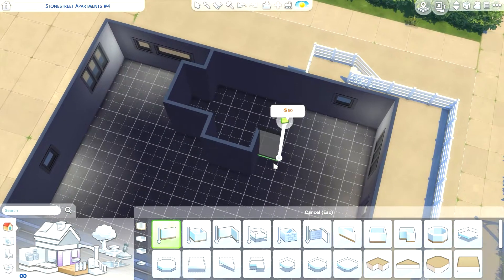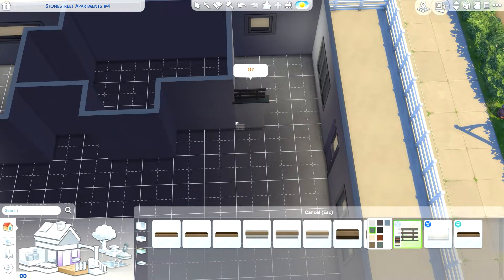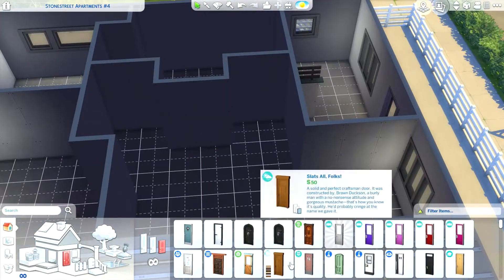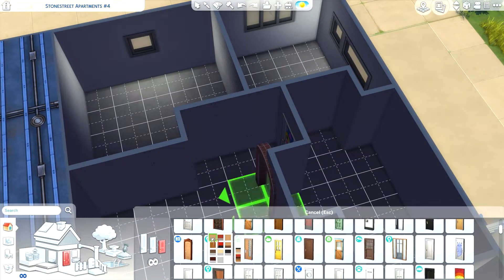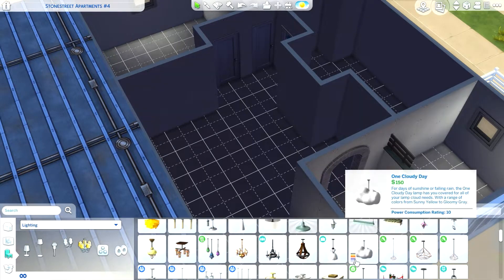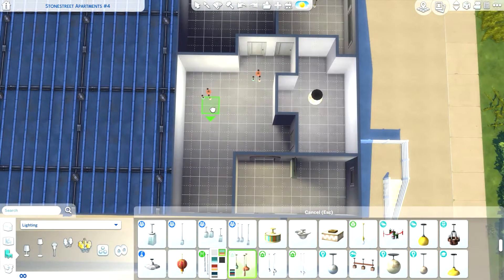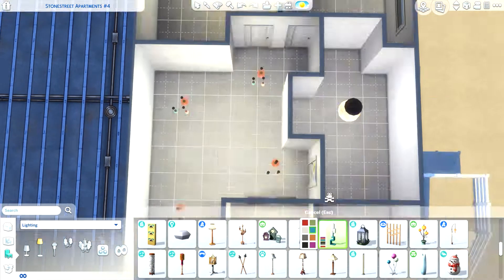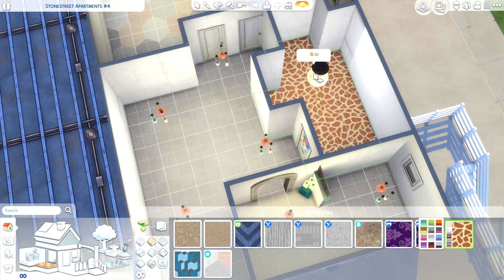Hello guys, it's Mehdi Simlish and welcome to another video. Today is a bunk bed build, my first of many I'm sure. Yesterday we got the free update including bunk beds and trait improvements. The trait improvements I haven't tried out for myself — I haven't really played the game since yesterday. One of the biggest parts of the update was the fact that we got bunk beds and bug fixes as well.